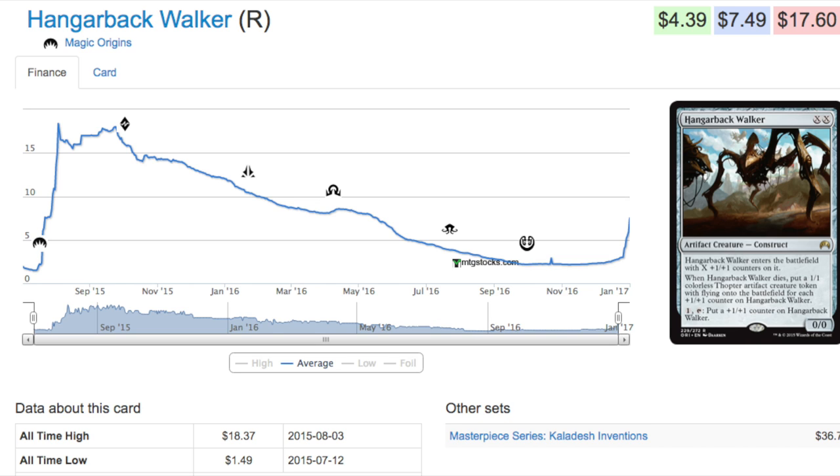Hangarback Walker — you had Jace in the same set, Magic Origins. Its price could never really be that high at the end of rotation because Jace was still holding the majority, the lion's share of the set's expected value.